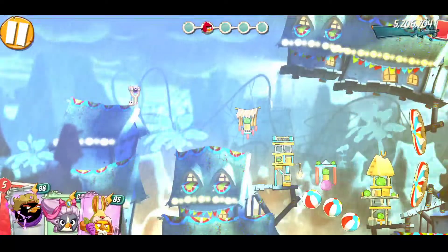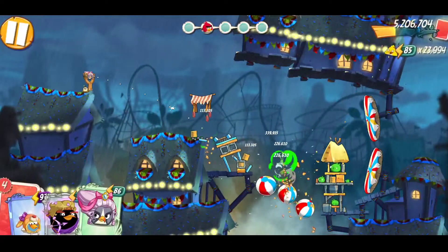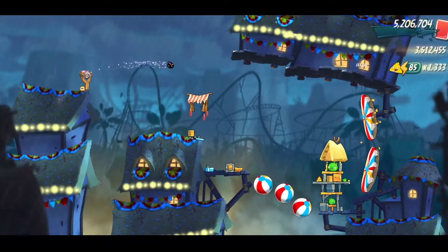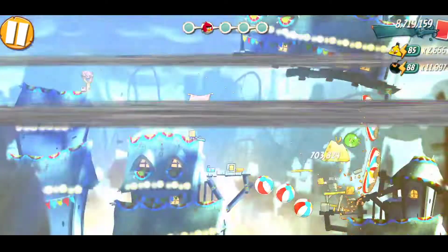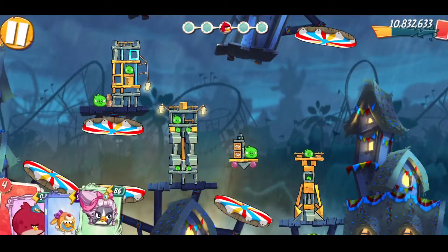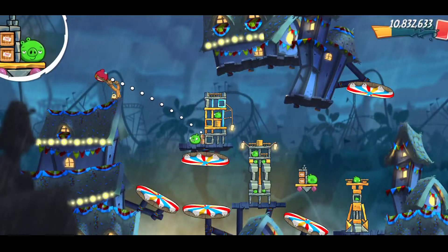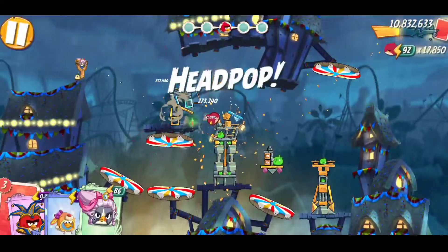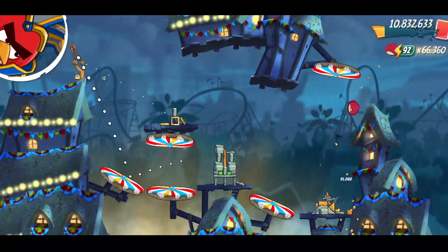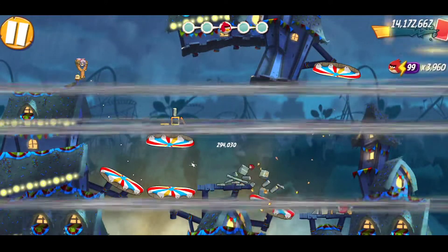Second room. We will do the second room. We will use the end Bomb. Second room is complete. Third room. Terence is going here. And Red is going here. Third room is complete.